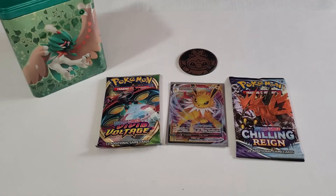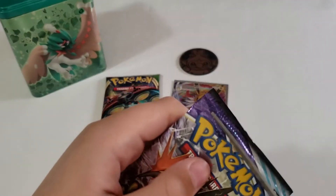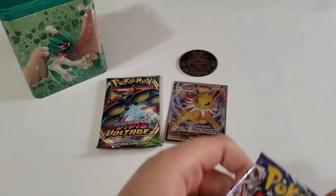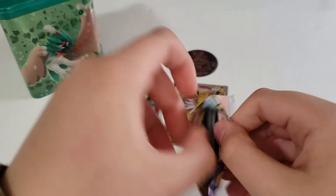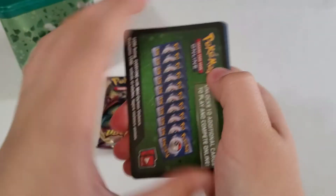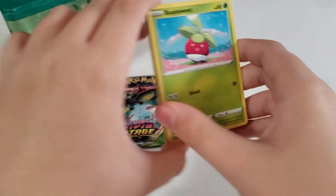And now let's test out our luck on Chilling Reign! Snip it here, snip it there, snip it everywhere! Last time the luck was going straight through, but this time I'm going to do the Pack Trick Code Card. Actually, let's just go straight through again — why not?